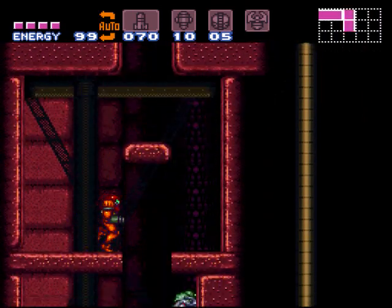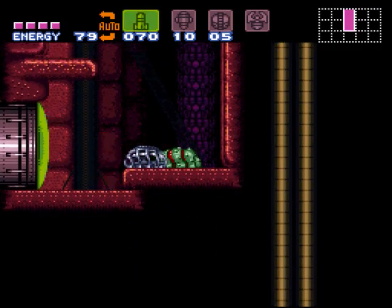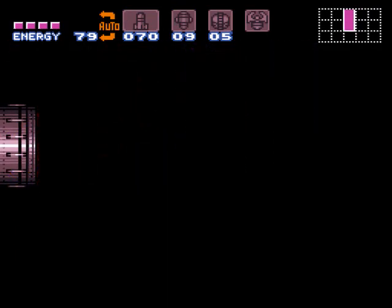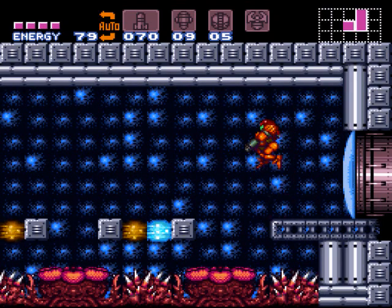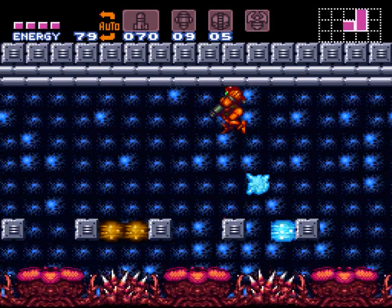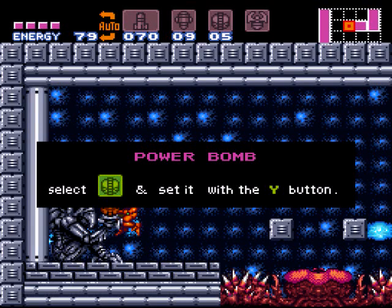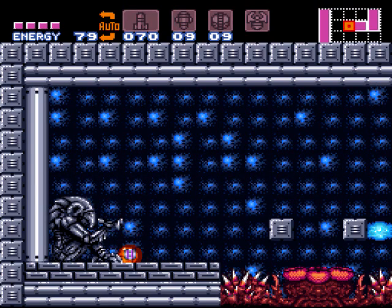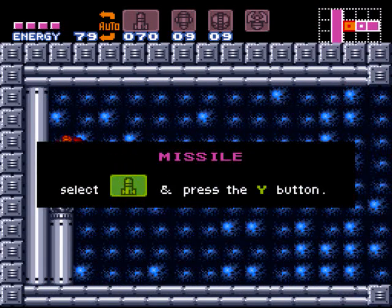The last thing we're going to do in this video is head down here and show you where you would originally get the power bombs. Normally you'd go into this room — it's got these guys you're supposed to freeze to get past — and then sitting there on the statue are your power bombs. But we're already ahead of the game. Setting a power bomb there also clears out that wall for another set of missiles.